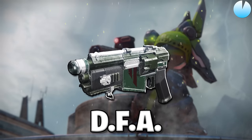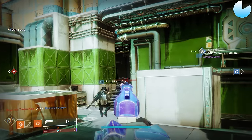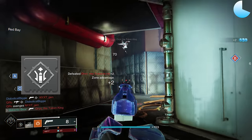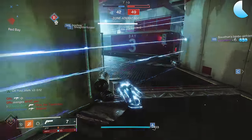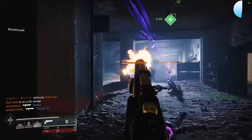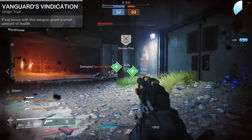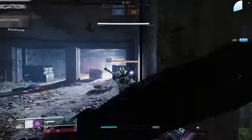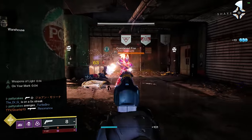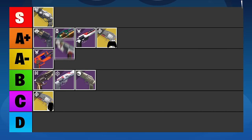DFA is a returning Nightfall reward hand cannon — a 140 RPM in the kinetic slot. For being an adept weapon, it's really not that great. It looks great, but functionally it's a different story. With max range including an adept range mod, you're only getting about 33 meters of effective range, and at that point you've completely butchered your other stats. Perpetual Motion is nice to give back some handling, but we can get much more handling on better hand cannons anyway. The intrinsic perk giving you health back on kill is nice, but it doesn't get Rangefinder, and the only payload perk is Timed Payload, which extends the already mediocre time to kill. The highest I can place this now is the A-minus tier.